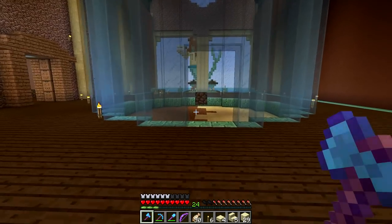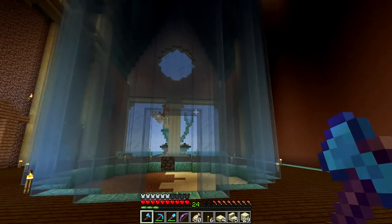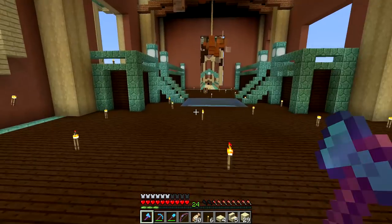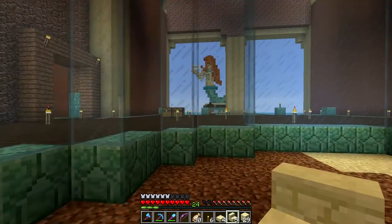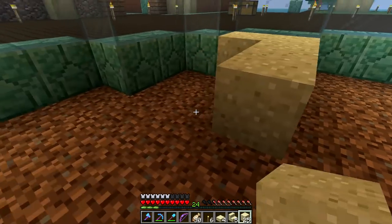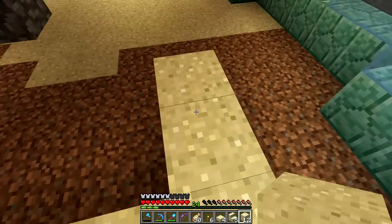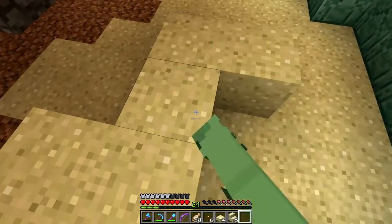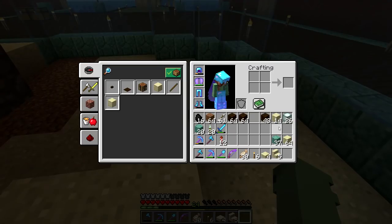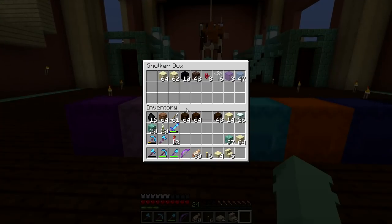That's already looking a lot better just with that border in. I think we may do another slab border around it, but we'll decide when we do the interior decorating around here. Right now, I would sort of like to build this up a little bit right in the center — maybe like a little hill right here, and then on the side of that hill, we'll probably do a little shipwreck on the bottom part.